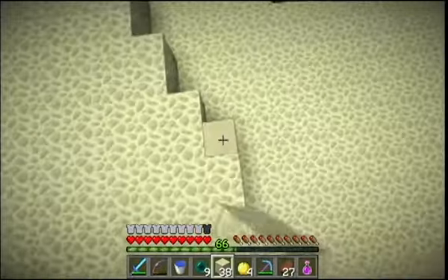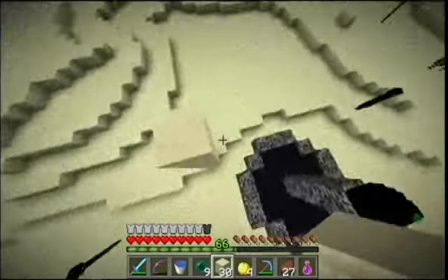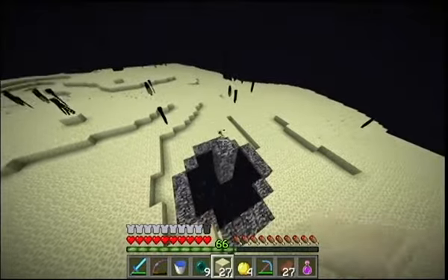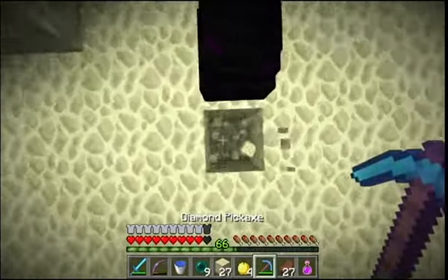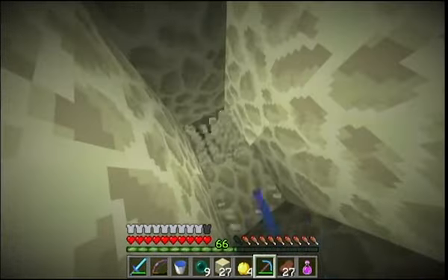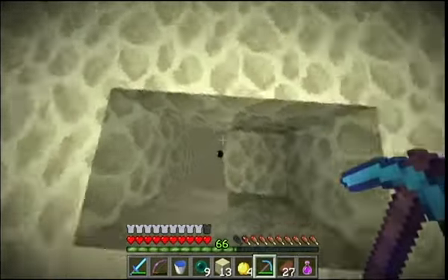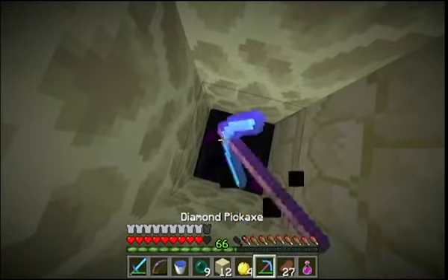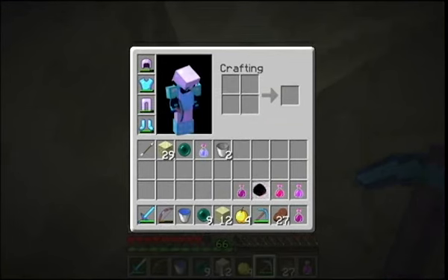Once you get the experience, what you're going to want to do is pillar up here and try not to get too close to the portal. Then you're going to want to just punch the egg. What you'll do is dig out a space several blocks deep. Once you have your space, you're going to want to drop, break the block under the egg, fall into the hole with the egg, and you can actually mine the egg since it has nowhere to teleport to. There you go — you now have the dragon egg.